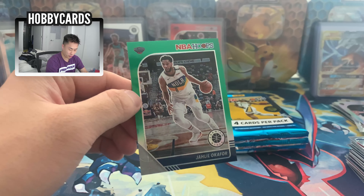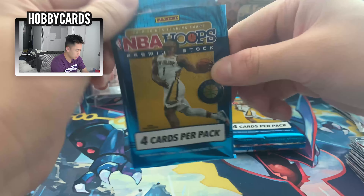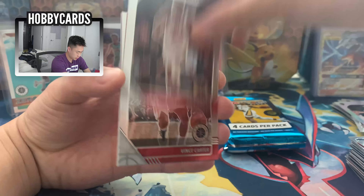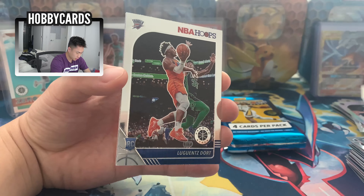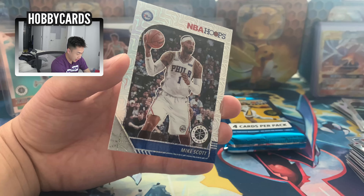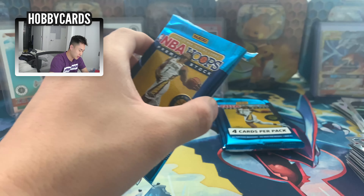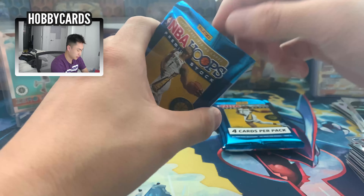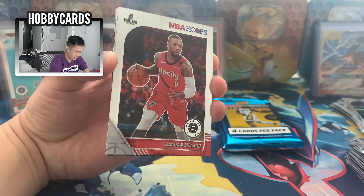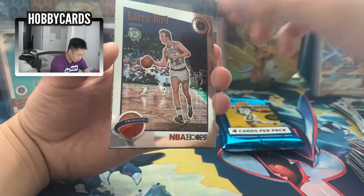We got a few more packs left — let's get it. Chris Dunn, Vince Carter — didn't he retire? — Lou Williams, who's popping off — you remember him in the playoffs last year — we'll take him, and a silver Mike Scott. Every silver we've gotten has been a pretty washed player: Whiteside, Mike Scott. If we get a silver Ja it's over. Next pack: Landry Shamet, Dame Dolla, Larry Bird!